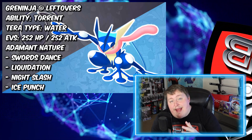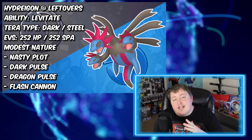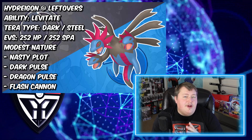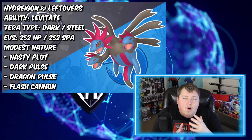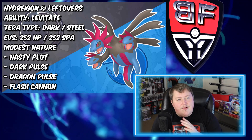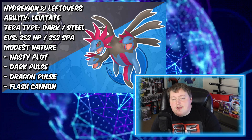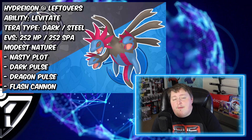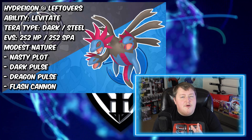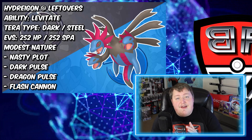Speaking of another Leftovers user, I want to talk about Hydreigon. Hydreigon is very good for pretty much the same reasons as Greninja and Houndoom — it's going to have that Dark typing, but it also has Dragon typing so it's going to resist Fire on top of that. I went Leftovers here because Hydreigon already has pretty good offensive stats and a very good Special Attack, so once we get those Nasty Plots off and raise that stat pretty high, we don't really need to worry about going higher with something like Black Glasses. I want to give it more longevity to make sure we can get all those boosts off. EVs and Nature: I went Max Special Attack and Max HP with a Modest Nature. For Terra, I went Dark or Steel — either one is fine, though Dark is probably better for the STAB bonus. If you're worried about Fairy types, go Steel for that super effective move.